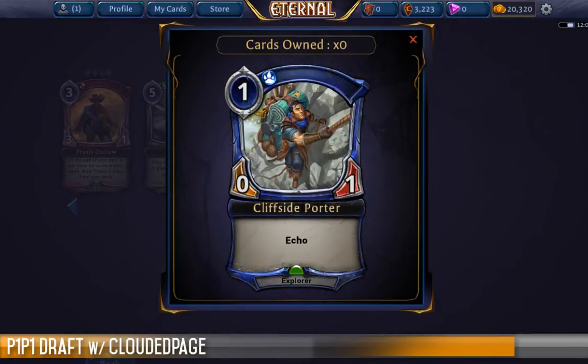Going into a colour that's all about card draw, we've got Cliffside Porter, which is a one-cost 0-1 with echo — two for the price of one, hurrah! But I look at this card and I think it's waiting to be abused. There are definitely some decks that could abuse it, but I'm just not impressed. It's two chump blockers if I desperately need to stabilize the board, but if I'm begging for a one-cost two chump blockers, I'm in a pretty dire situation already.